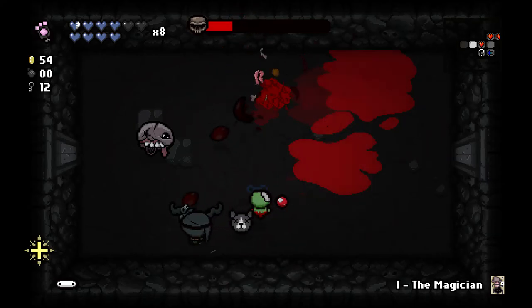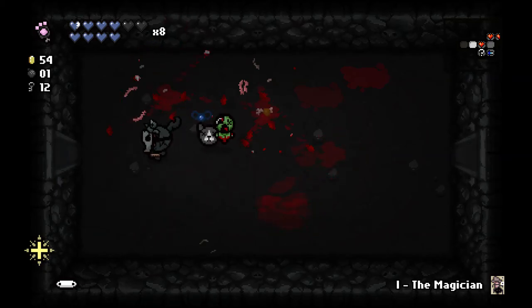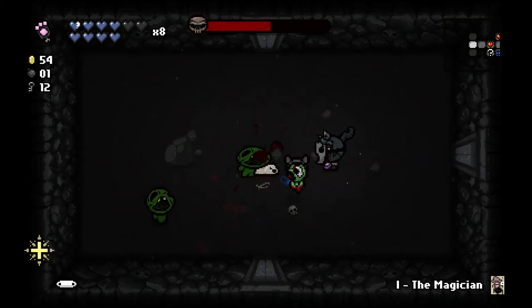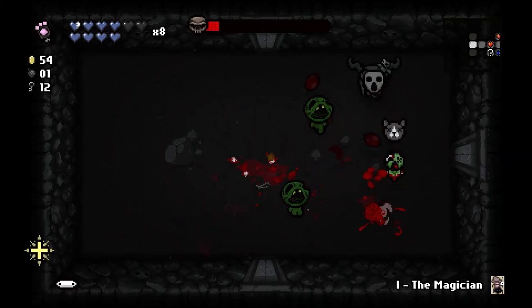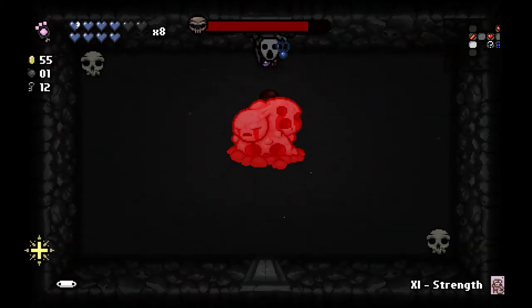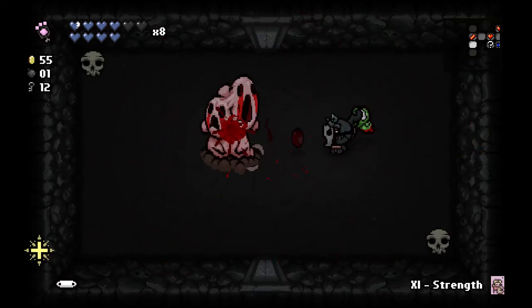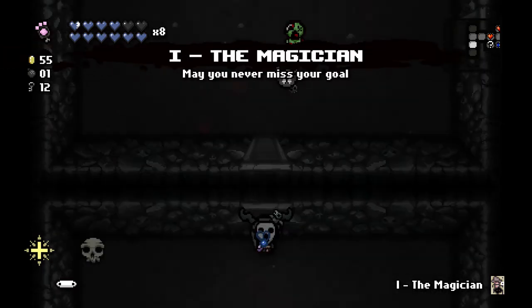Is the Head just going to sit there? That's kind of weird. Not that I'm complaining, that's fine for me. You don't want to attack me? That's fine. I'm going to get Strength. The smart thing to do here is to use the Strength card and then use Guppy's Paw to convert it to some soul hearts — get some free soul hearts like that.